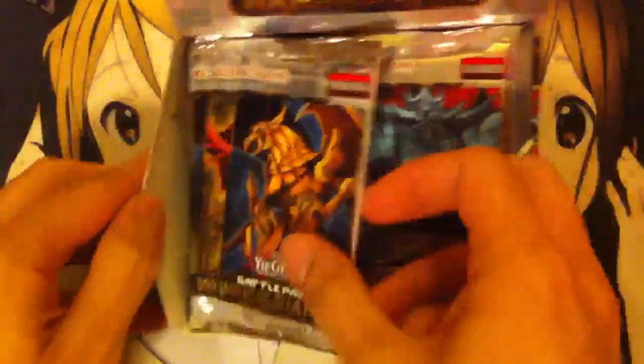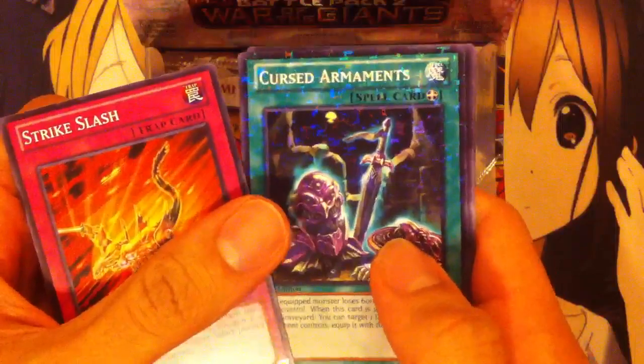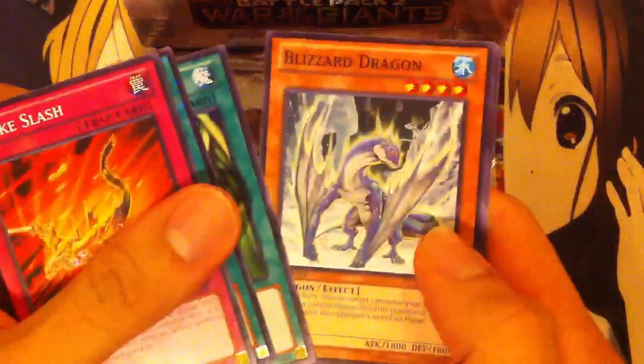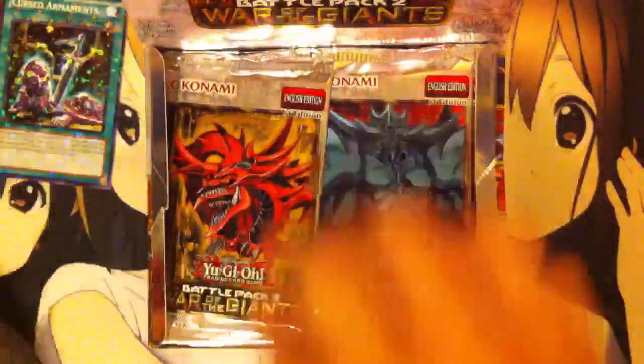We'll go ahead and start off with the left side first. Start off with a Winged Dragon of Ra pack. We have a Strike Slash, Cursed Armaments, Graceful Charity, Blizzard Dragon, and Ama Release. Go ahead and separate the Star Foils and the Rares, commons there.